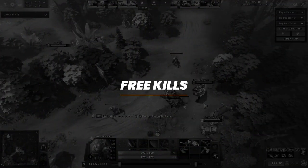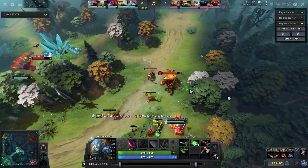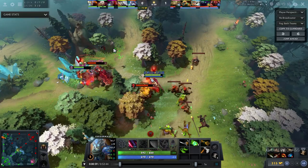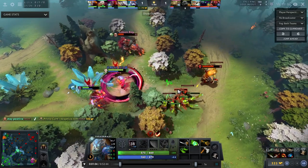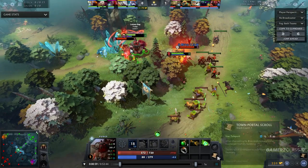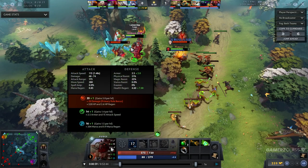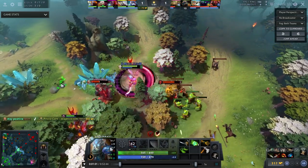The first thing would be to not miss free kills. For example this Juggernaut is gonna miss a free kill just because he didn't understand how his spin ability works. He's spinning on Pudge but then he's using right clicks on him, which he shouldn't do. This was a free kill - Pudge is 370 HP. If Lion just hits him and Juggernaut spins, he's dead with no way to escape because he's too slow at 280 movement speed.